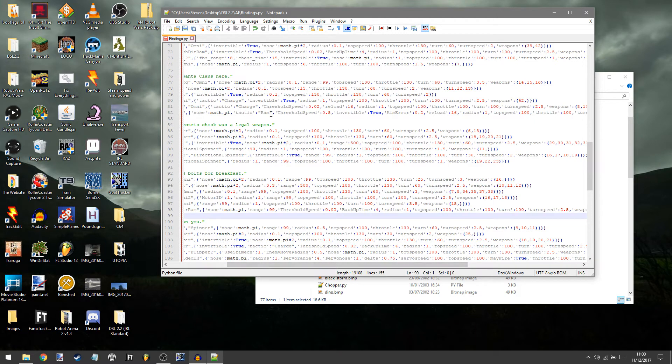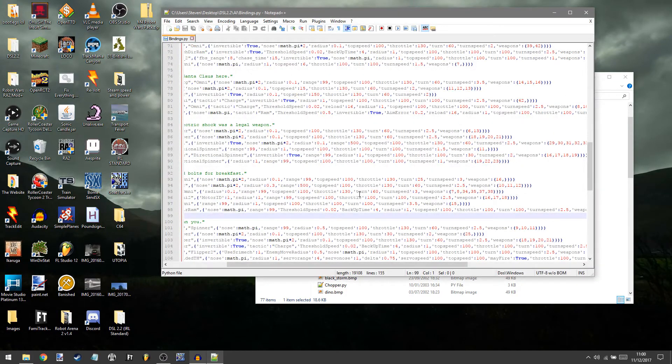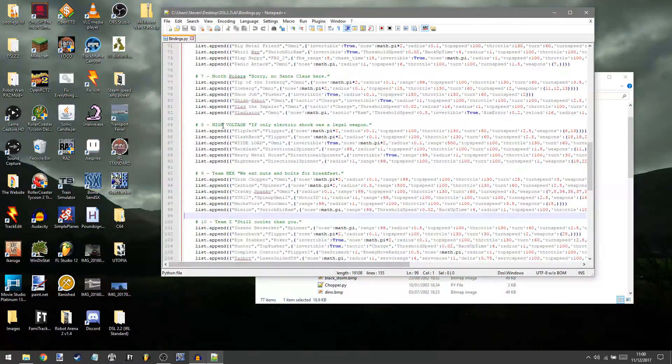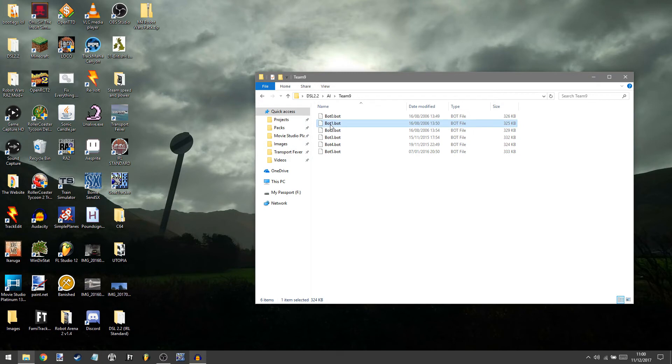So we've done the bindings. We need to save that. We need to go and actually put the robot in the team. Oh, I forgot to take note of what team it was — hang on. Carbide, team number 9. There we go. So go to team 9, and that will be Locknut. Just rename that one so you know what it is — Locknut. There we go.